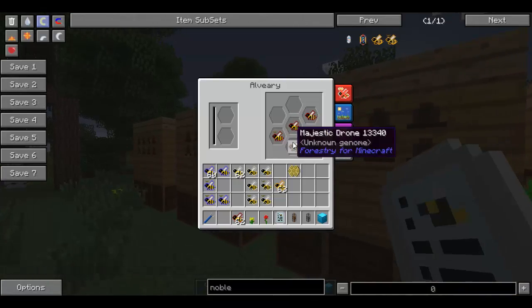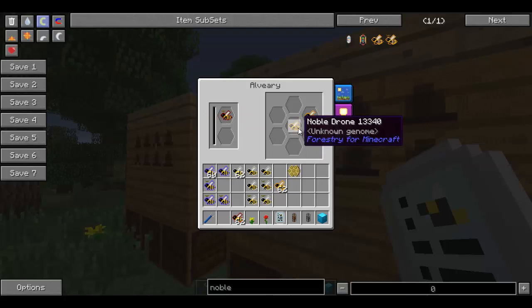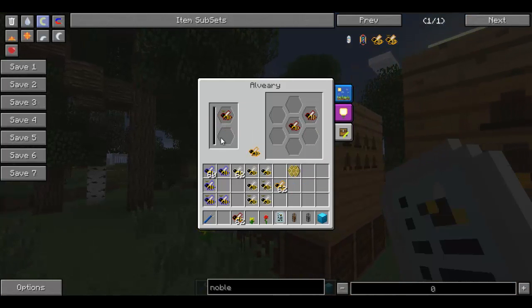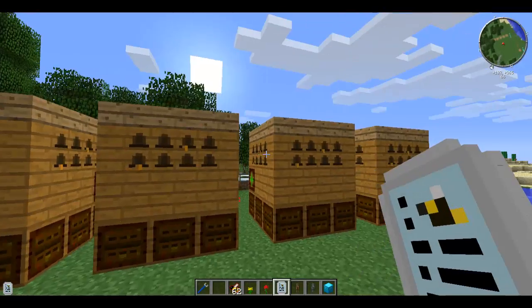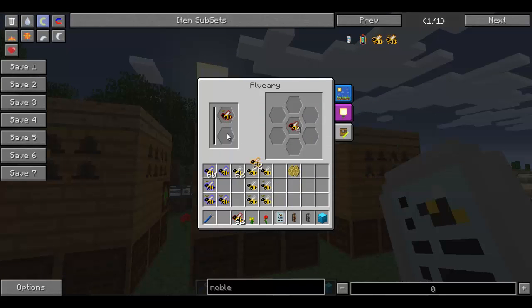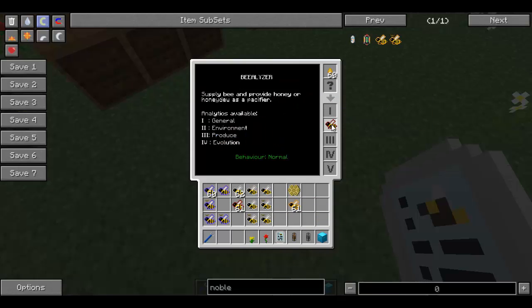As you can see, there is a massive amount of majestics I just got, and that is because the majestic drones are the most giving when it comes to babies. So a majestics princess in there again and a noble one as well. If you did want to make your bees more productive — it's not called productive, it's called something else — fertility! There we go. We've got four times fertility, which is the highest you can get.